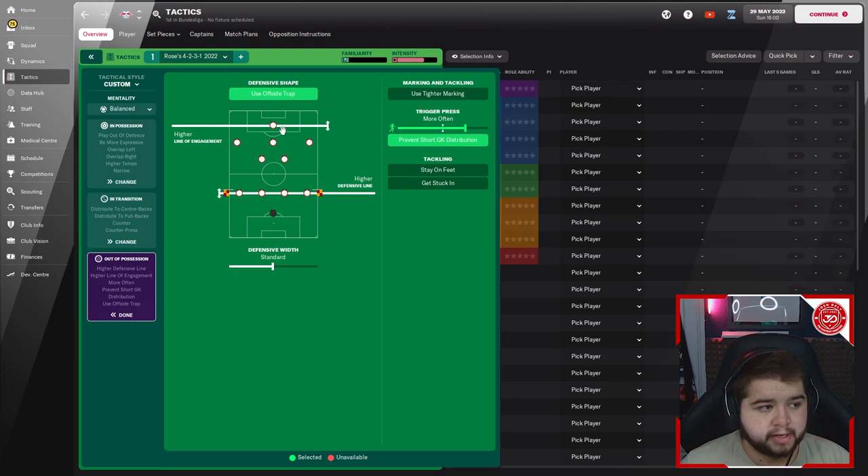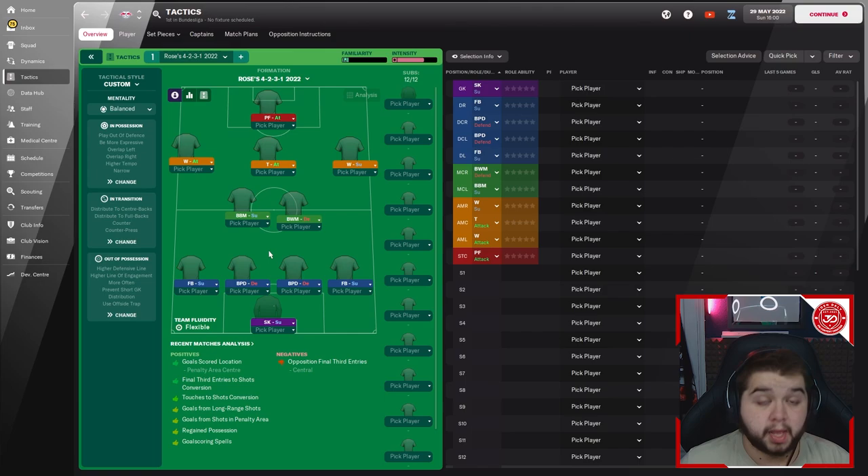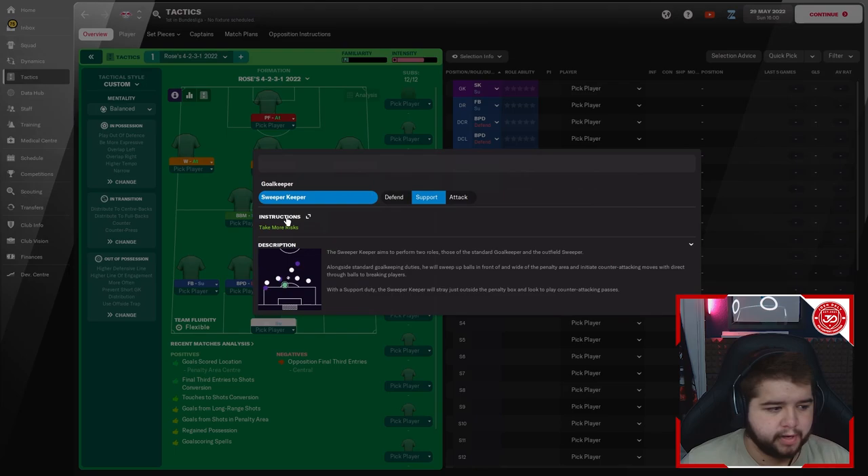Out of possession: higher defensive line, high line of engagement with the offside trap — most managers using a higher defensive line will use an offside trap. Standard defensive width, prevent short goalkeeper distribution, and more often on the trigger press. That covers the team instructions; now over to the player roles — the most important part of any tactic.